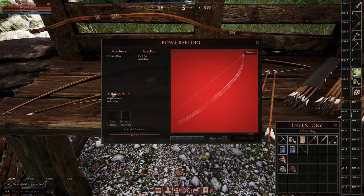Then you have to figure out material setup. You can do single material or composite. Composite means it has two components — a soft component and a hard component — so you use two materials instead of one. The only benefit of composite is the ability to control the damage the bow does and the strength required to use it. You're only going to want composite if you're making a specific bow for a specific character. Single material is most likely the normal way you're going to craft bows.